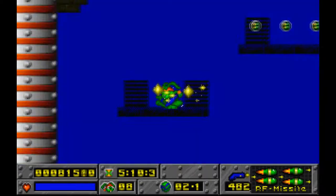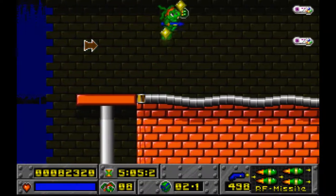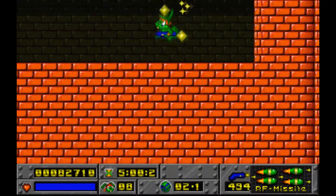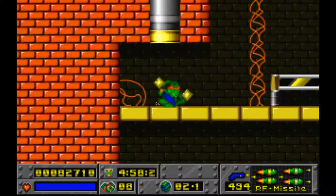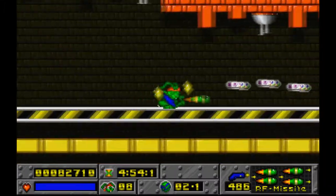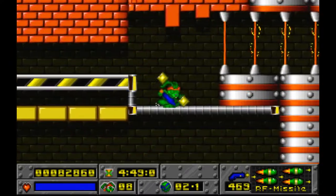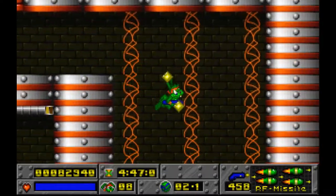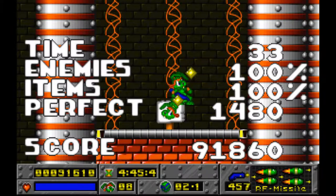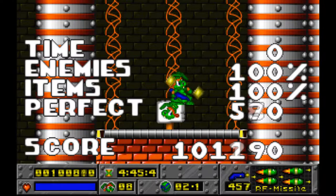Something I didn't mention in the last part is that the carrots we're collecting replenish your health. We didn't take any damage so we never had to use them. I think we have about four to five hits before you die, but we grabbed the shield so we have an extra hit, and usually we have a hip-hop too, so that means another extra hit.